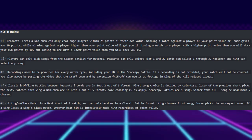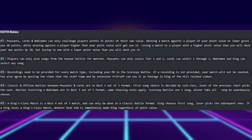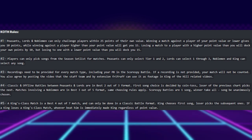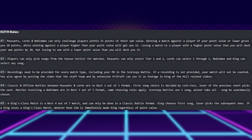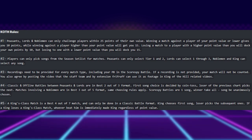Players can only pick songs from the season setlist for matches. If you're a Peasant, you can only select tier 1 and 2. If you're a Lord, you can select tiers 1 through 3. And the Nobleman and King can select any song — any song.